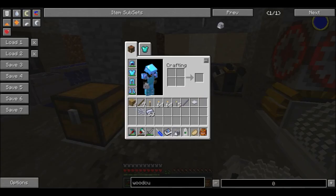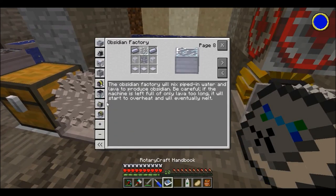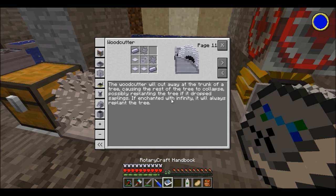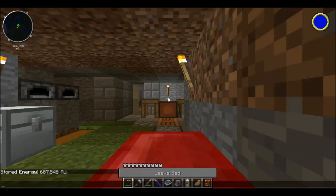Now the deal with the woodcutter is — it automatically replants for you if you just give it enough power. But if you enchant it with infinity — I said in one of my tutorial videos that you can enchant machines in RotaryCraft — it will always replant the tree. If not, then it will replant the tree if the tree drops a sapling. Let me just pick this up and I'll just go outside, but first let me sleep for a second.